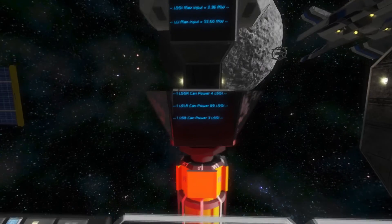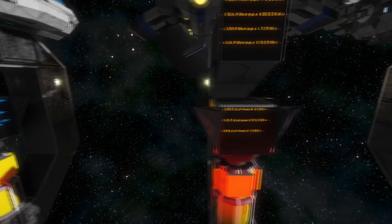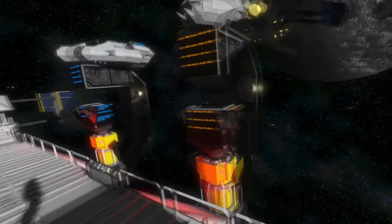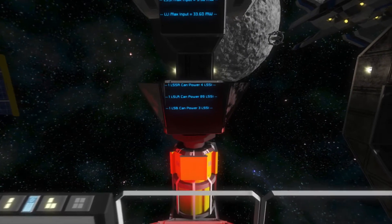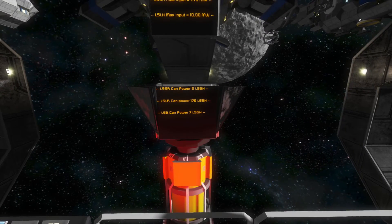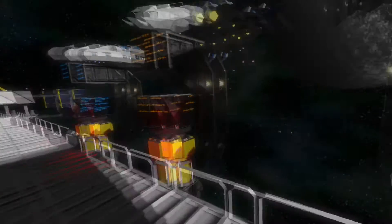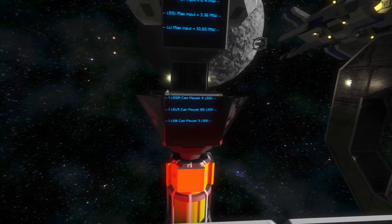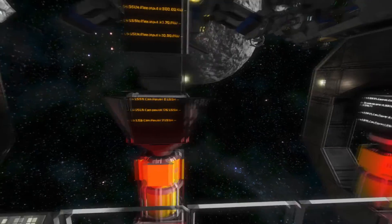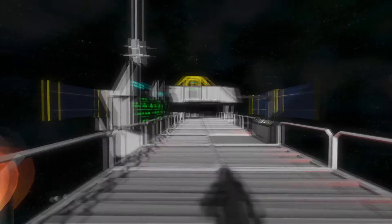Moving on to large ship small thrusters: a single large ship small reactor can power four small ions, eight small hydrogens, or six small atmospherics. A large ship large reactor can power 89 small ions, 176 small hydrogens, or 127 small atmospherics — that's a lot. A large ship battery can power three small ions, seven small hydrogens, or five small atmospherics.